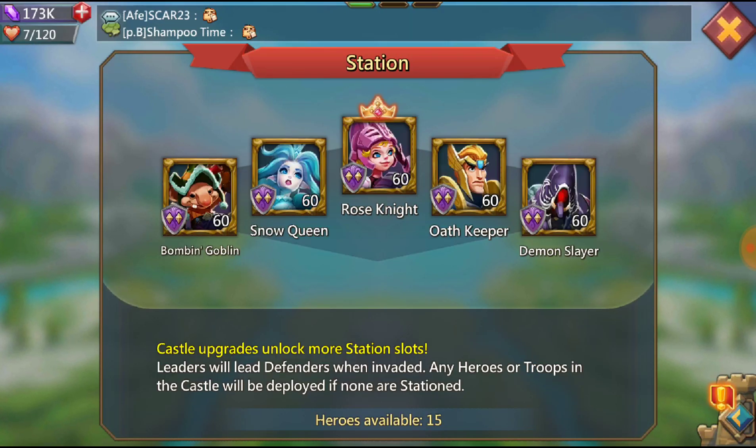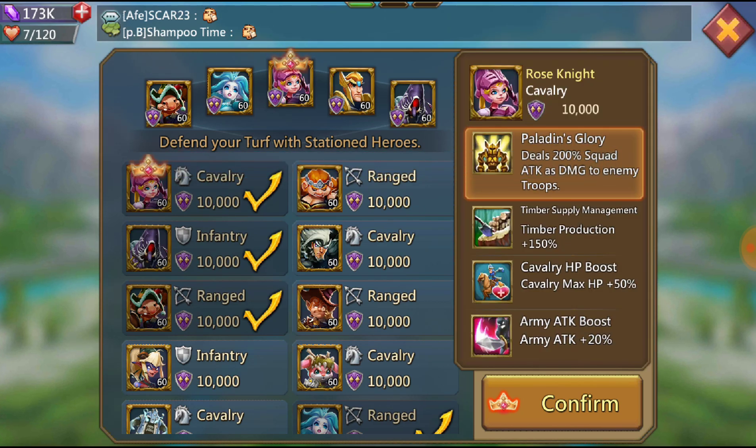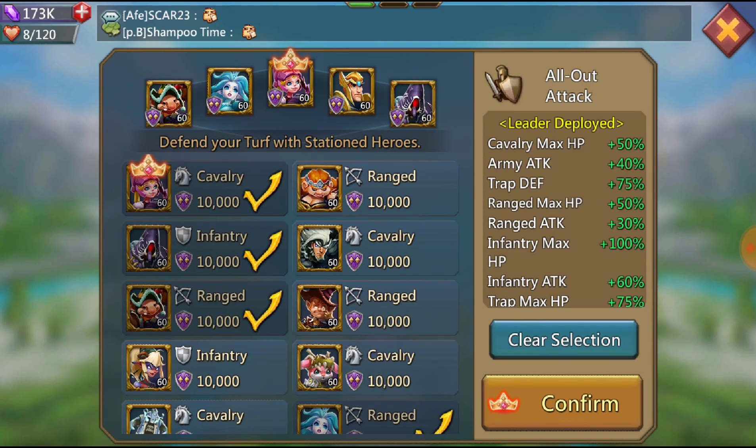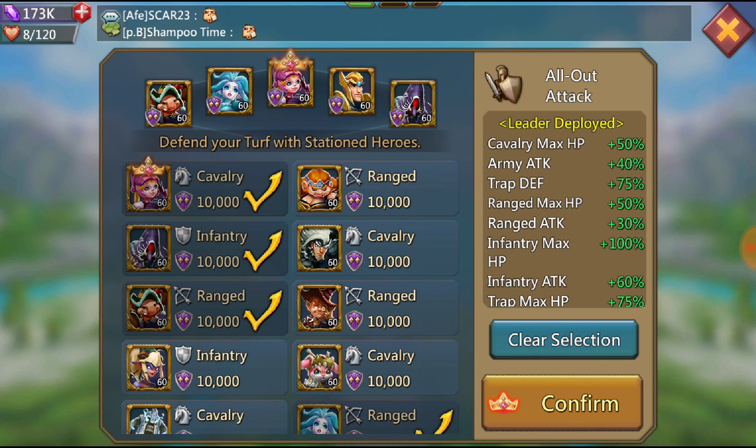Here we are guys, we're gonna go over the wall real quick. You guys should check this right when you get off — this is what I use for my wall. I use both Rose Knight and Bomb and Goblin. If you are a free-to-play trap, those are must-haves. That's because of army attack — you cannot beat the army attack. They both have 20%. Rose Knight is a little bit better because she boosts your cavalry HP. I have infantry frontline so I go with Demon Slayer and the Oath Keeper — they both have infantry attack and HP, both great heroes.